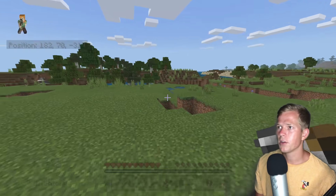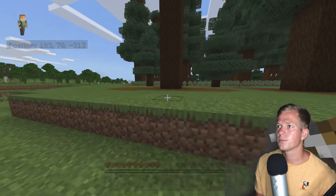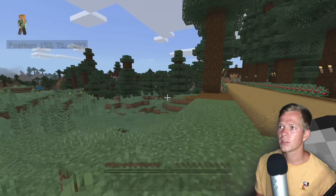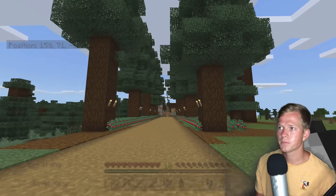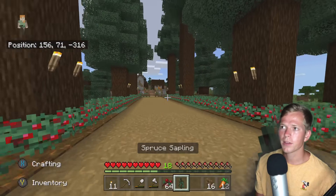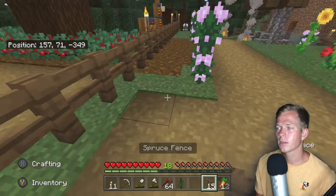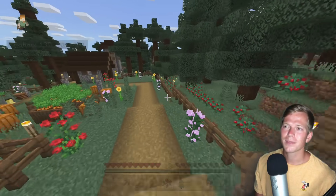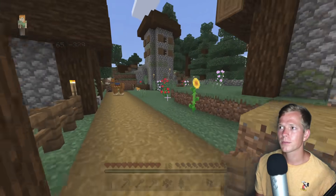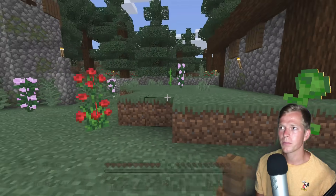We'll just fill up this area over here with trees probably to around here or so. It's come along very nicely — I am so happy with how this village is looking. Here is our grand entrance. What I want to do in today's episode is — I feel like we need some more houses for villagers. We've got a nice space to work with right here, so I might put in a house right here.